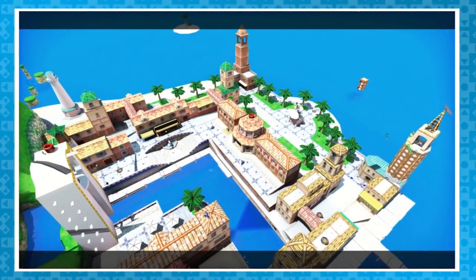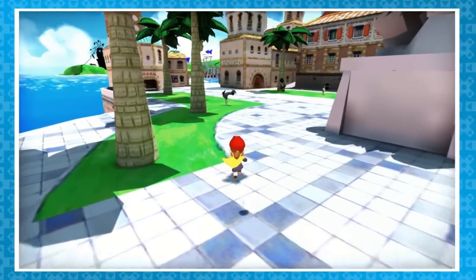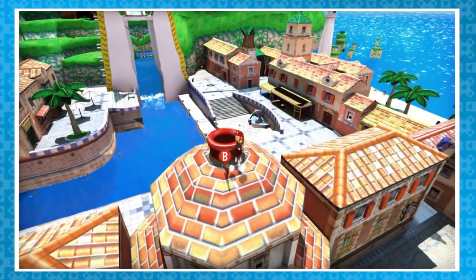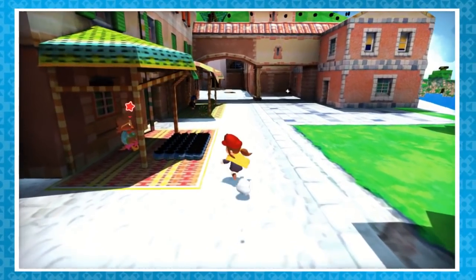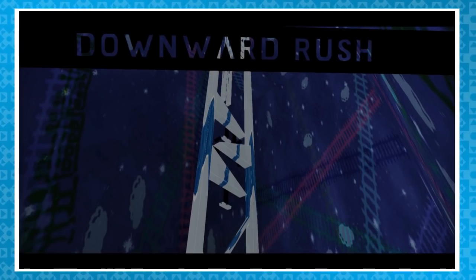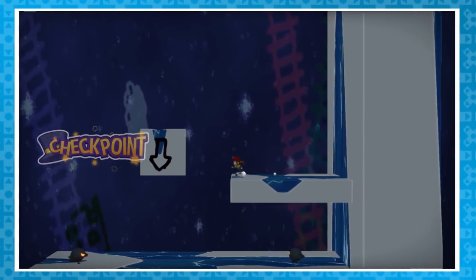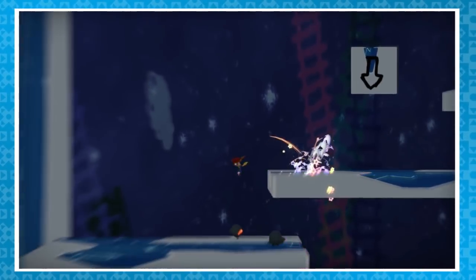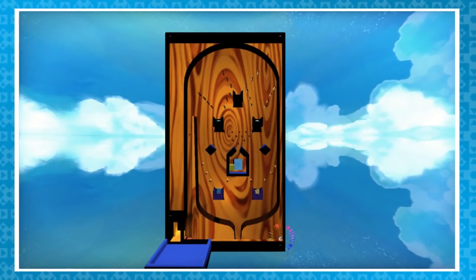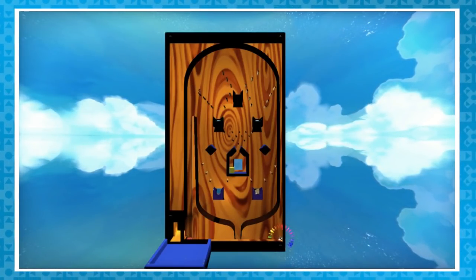On to the mainland — the Delfino Plaza mod has Hat Kid wandering around looking for collectibles, talking to some cool birds, and taking on some challenges for 6 timepieces. There's a lot of fun stuff here, but I do have some things I don't like about this mod. Primarily, the challenges are a bit lacking. The pachinko machine, however, is great because it doesn't have Sunshine's black magic physics.